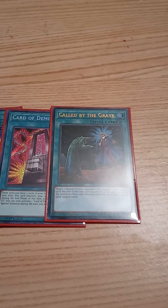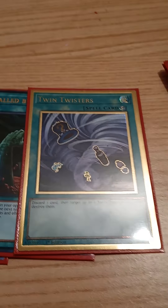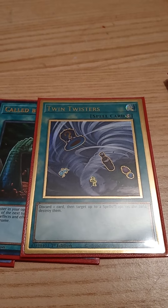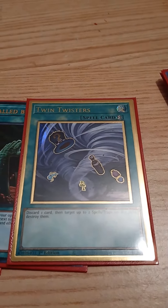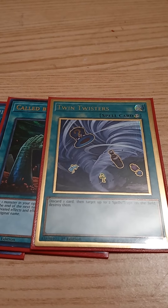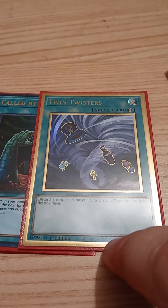For spells we play two copies of Fusion Destiny, one Card of Demise, one Called by the Grave, and one Twin Twister. I actually stole the Card of Demise idea from Pat, and the Twin Twister from when he won a YCS with Frank's deck. I wanted one back row removal to get rid of Mystic Mine and Skill Drain — those are the only five spells in the deck.